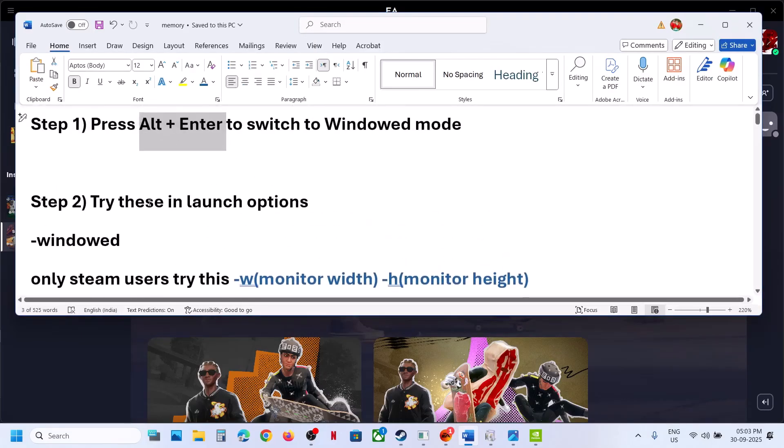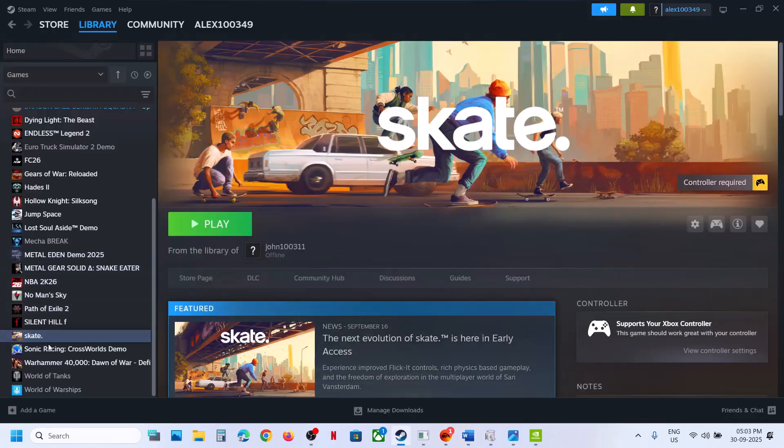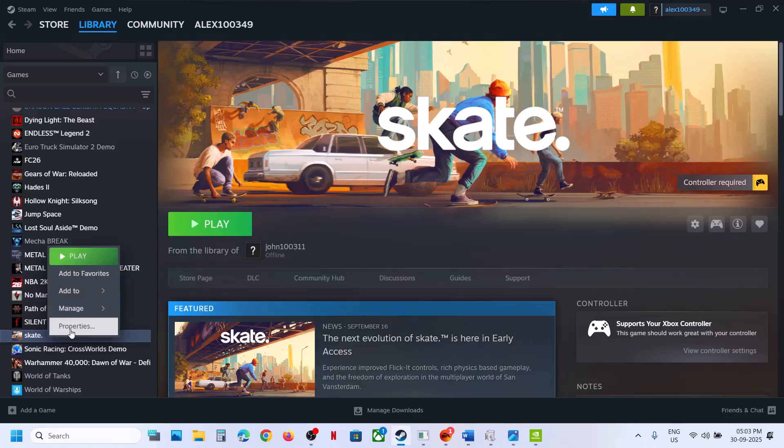If that does not work, you can try these in launch options. If you have the game on Steam, go to Steam, make a right click on the game, go to properties, and in the launch options type in -window, then launch the game and check.